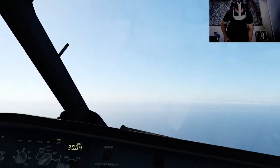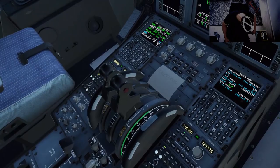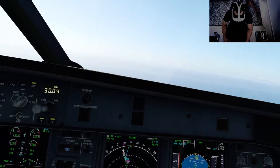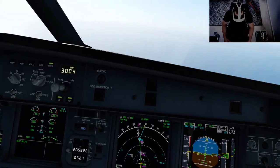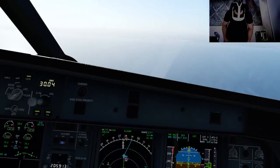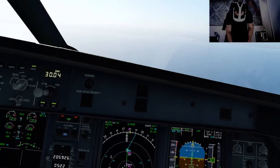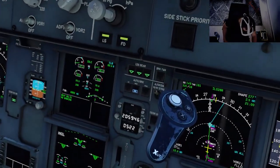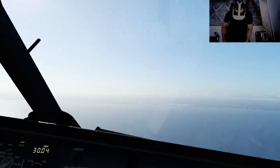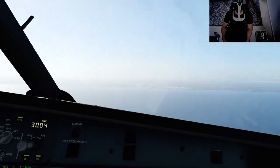We have traffic inside. Cabin crew, prepare for landing. Flaps two — speed checked, flaps two, approach armed, LOC star. About one plus two. Gear down, gear down. Speed — we are getting about 18 to 19 knots of course. Flaps three — speed checked, flaps three.